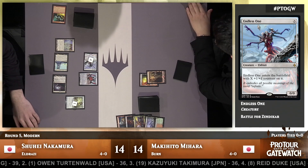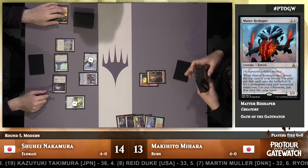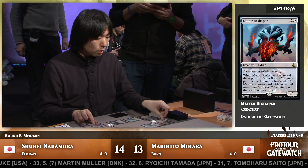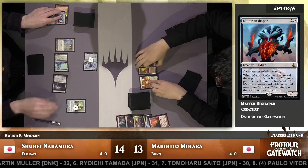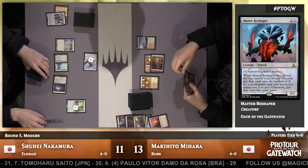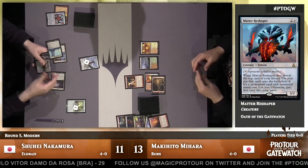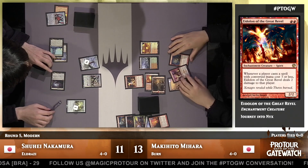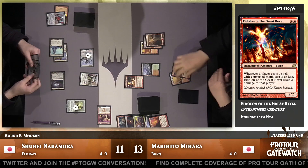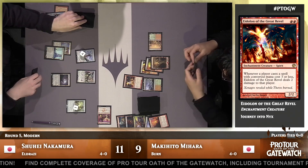And there's Matter Reshaper, just making sure that even if Mahara does get draw steps, he doesn't get too many. Step one: turn off a lot of your spells. Step two: kill you real quick. Even if that Matter Reshaper dies, there's a good chance it's going to get something nice for Nakamura as a replacement. Thought-Knot Seer goes to the hand for Nakamura — no fourth land yet, but he can cast it off Eldrazi Temple next turn. Matter Reshaper there revealing there's not too much going on in Mahara's hand, and more big swings from Nakamura looking to close out this first game fairly decisively. This has been an impressive showing from the Eldrazi deck. The main-deck Chalice of the Voids are really well positioned for this tournament.